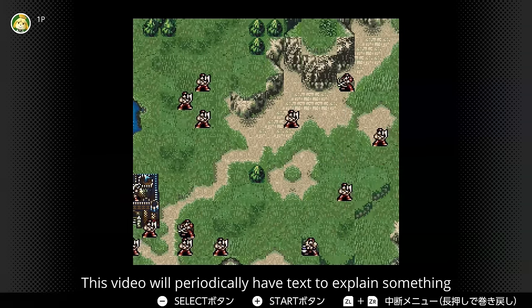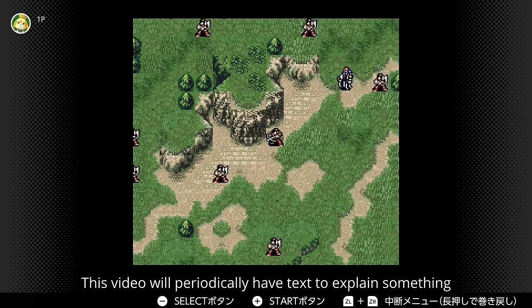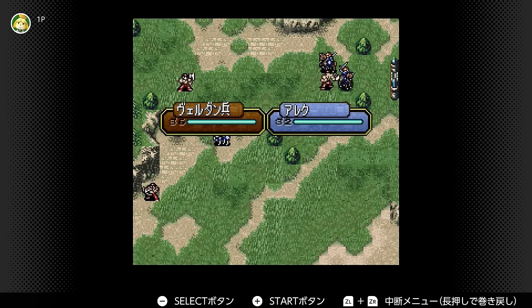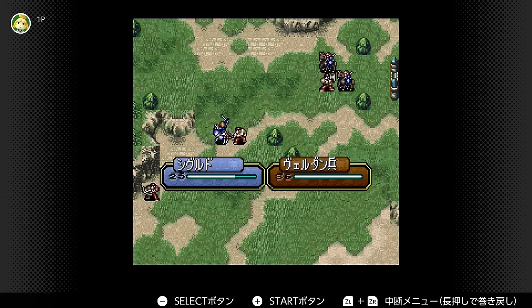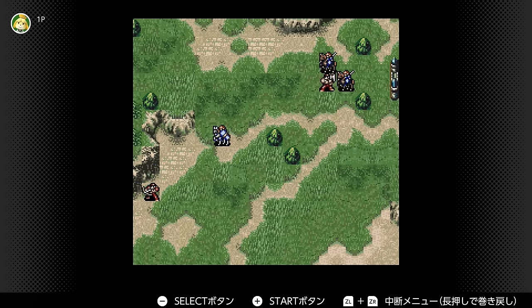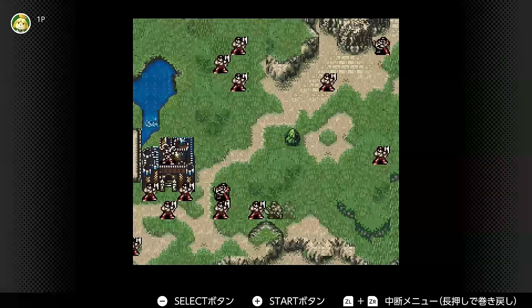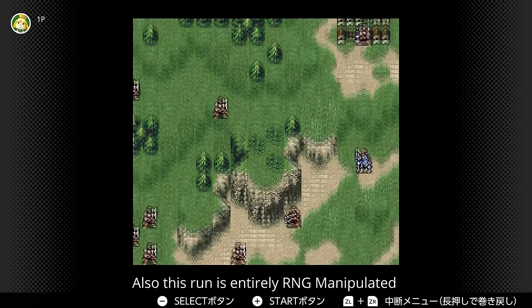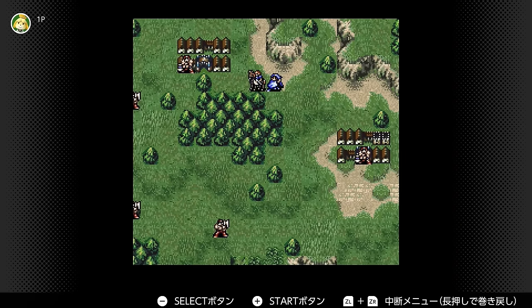That's probably the main thing people mention when they talk about Genealogy of the Holy War that they don't like — one is the map size, and the other is that map animations take a long time. But that's faster now, so we can focus on the parts that are interesting. The most interesting part of the speedrun for me is the route you take, like how you go about minimizing things you don't want — long animations, lots of enemies moving, brigands burning down villages.